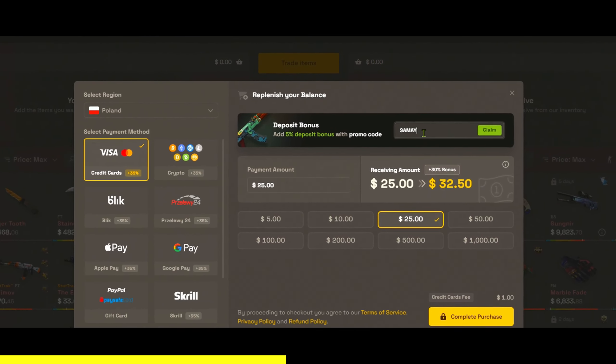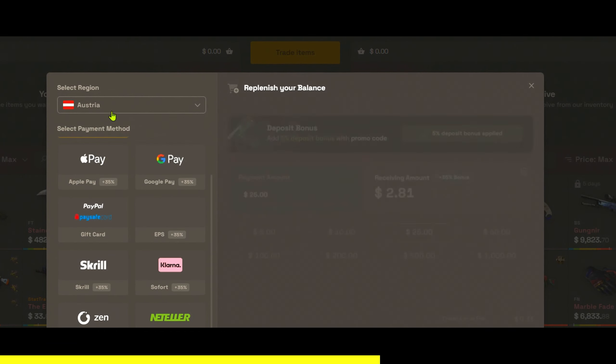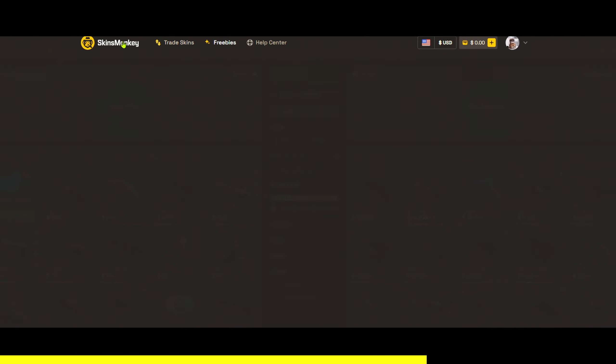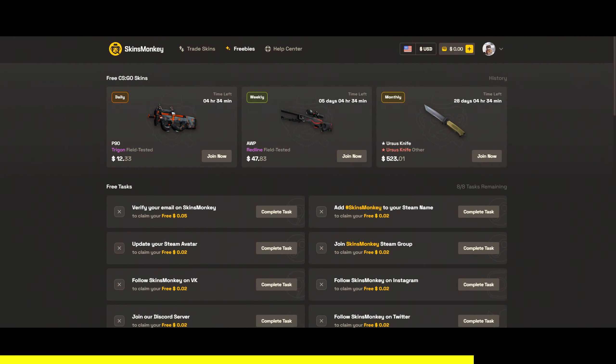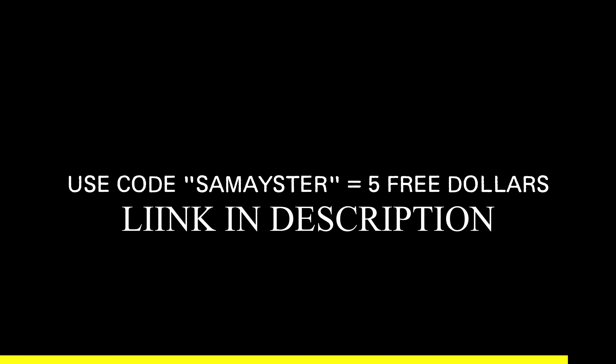This video is sponsored by SkinsMonkey, a trading website where you can easily trade your CSGO skins. Trading your skins is made simple and quick — just select your desired skins and the trade will be completed in seconds. By using my code, you will receive a $5 bonus on your first trade.